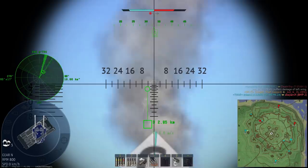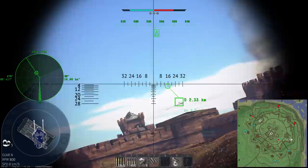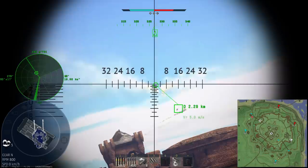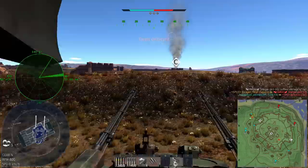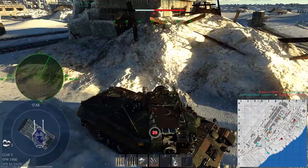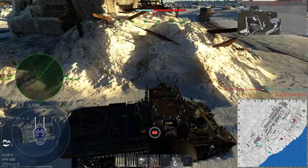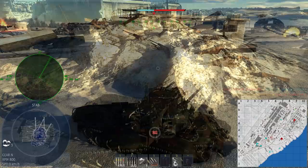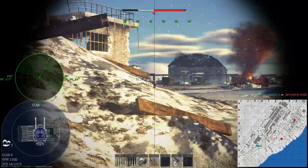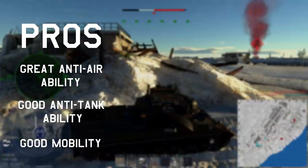If you are going tank hunting, remember to lower your radar dish — this turns the radar off, so you can't identify incoming planes, but it makes you much less noticeable as the spinning dish really draws the eye. For attacking aircraft alone, stay close to the spawn and out of sight from enemy vehicles, but try not to position yourself directly around terrain as this can interfere with the radar lock. For going after tanks, either flank really hard and try to catch some light tanks or MBTs on the side, or vulture with teammates, taking out barrels and tracks. Also wait until aircraft are within 2km of you at least before you start firing — the Gepard is a fairly scary anti-air to come up against, so don't reveal yourself until you have a perfect shot. Pros: great anti-air ability, good anti-tank ability, and good mobility. Cons: poor survivability and low anti-tank ammo.